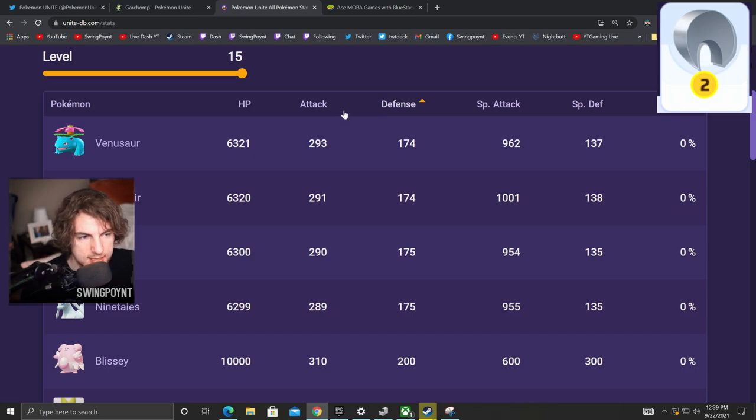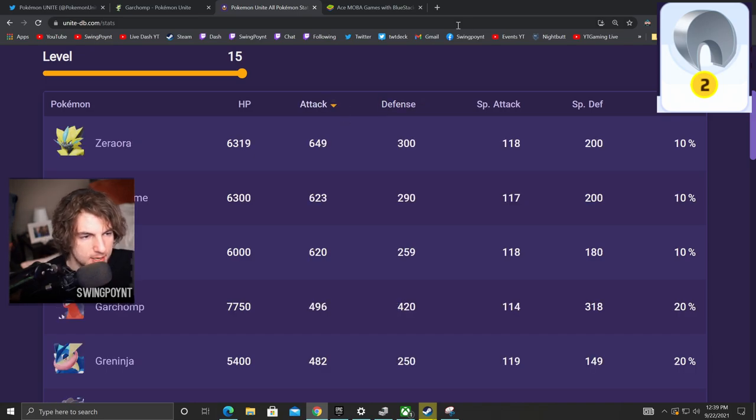You can do the same thing with Physical Attack as you did with Special Attack on UniteDB. If you organize by attack, you'll see which Pokémon have the highest attack and will do the most damage with the Razor Claw. Keep in mind that Razor Claw comes after you use a skill — that's why Talonflame is a great fit, because their playstyle involves using a skill and then basic attacking. If that pattern works well with your Pokémon, the Razor Claw might be a good choice.